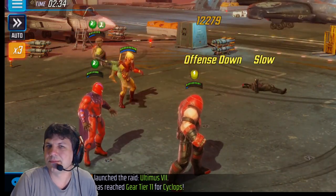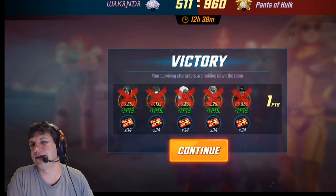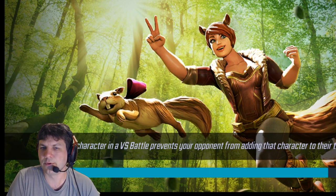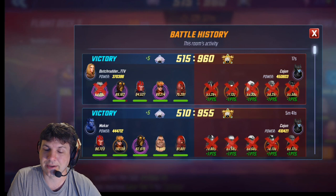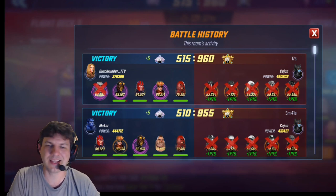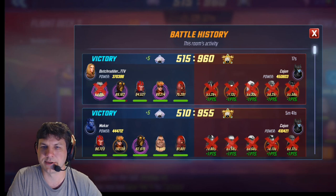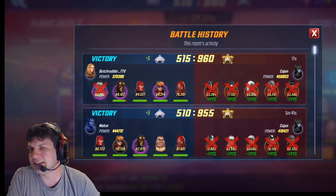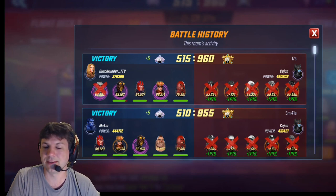The biggest problem with this team, more than anything else, is that you've got a tech and a mystic character taking up two slots that could be skill. Task would do another 20% damage with someone like Killmonger and Bullseye — skill characters provide him an extra 10% each for his base damage through his passive. It's incorrectly written in-game: it says enemies with skill feed him extra damage, but it's actually allies with skill that feed him extra damage.